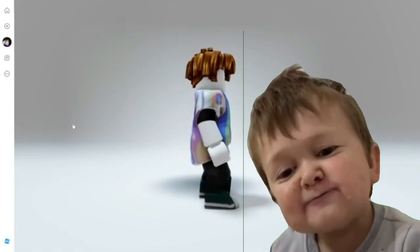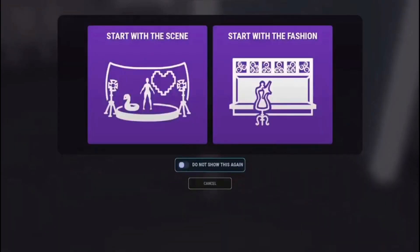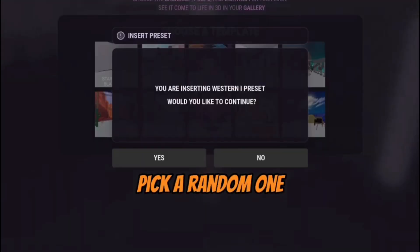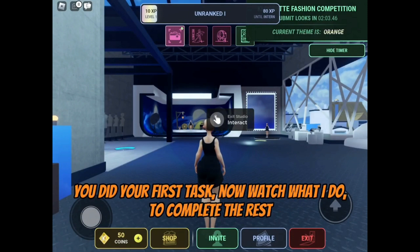Now join the game again. Create and then start with a scene. Pick a random one. Then straight away, click the X. You did your first task.